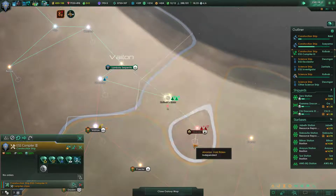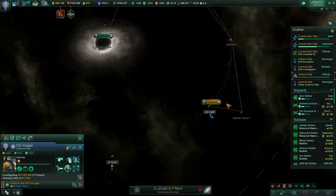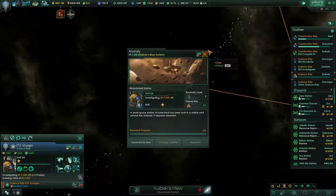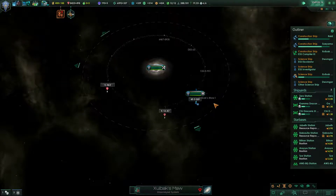Anomaly found. This is pretty much as expected. You researching that anomaly? Yes, you're researching the anomaly. Good. Pretty much as expected with the huge amount of minerals here.